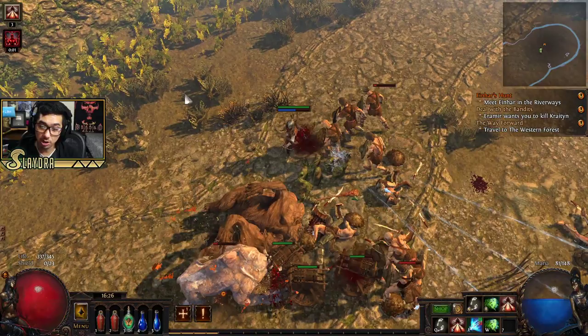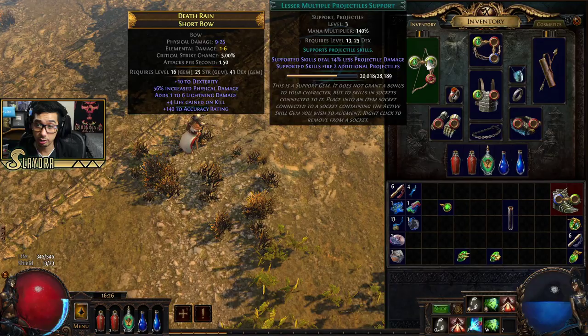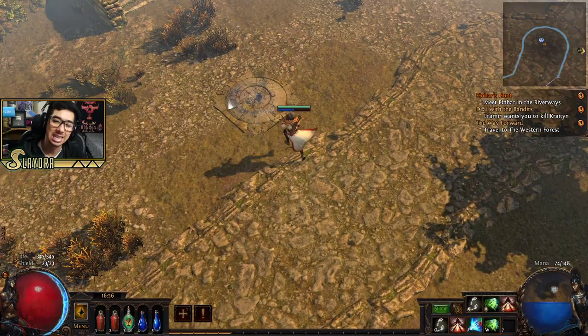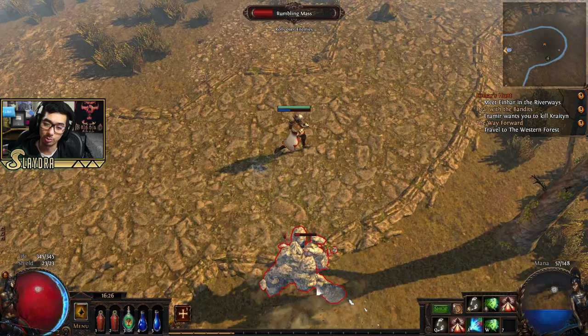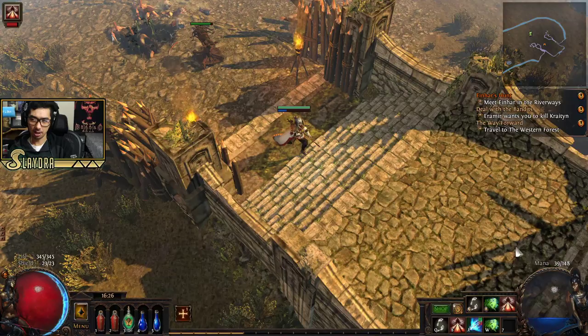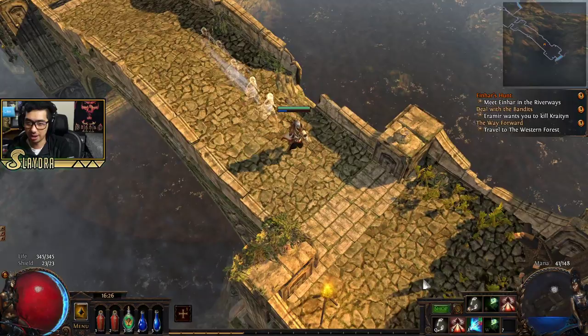Now you can see my Ice Shot shoots three different arrows, which is going to significantly increase our damage. However, with Lesser Multiple Projectiles we deal less damage per arrow, but because it's shooting three arrows, if we're all hitting one target we're still getting more DPS. Sometimes there are thresholds — if you're not doing enough damage, you don't want to add Lesser Multiple Projectiles. The full version adds two extra projectiles, and Greater Multiple Projectiles adds even more.